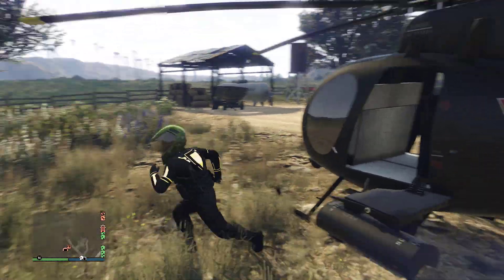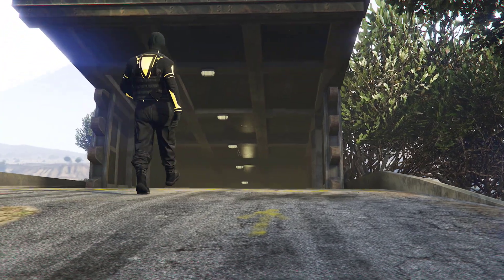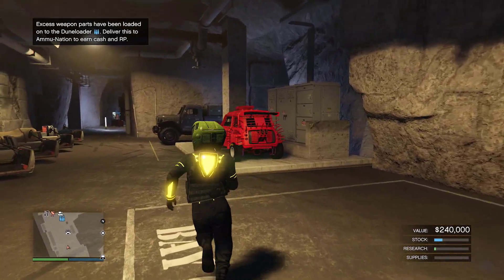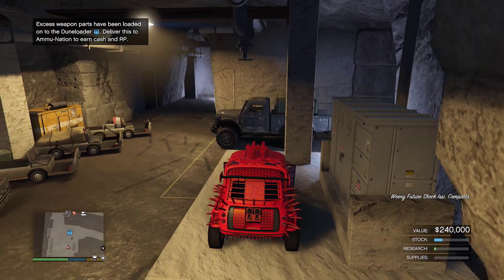Alright guys, as soon as you get into the bunker, pretty simple — you just want to hop in your duplication vehicle and drive it back inside. Every time you do that you can run and repeat. When you get in it will change the plate automatically.